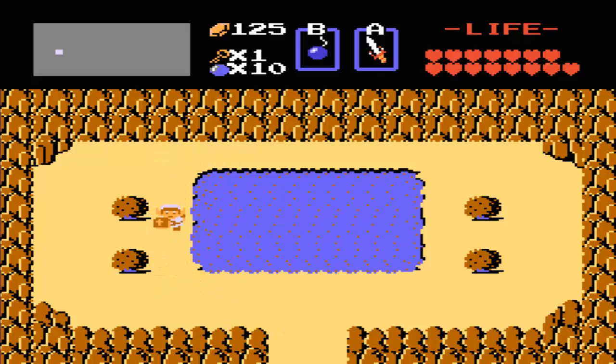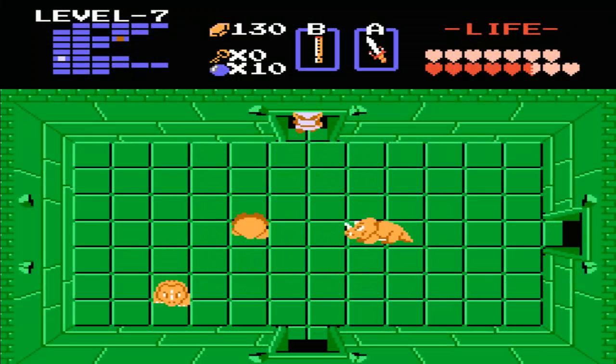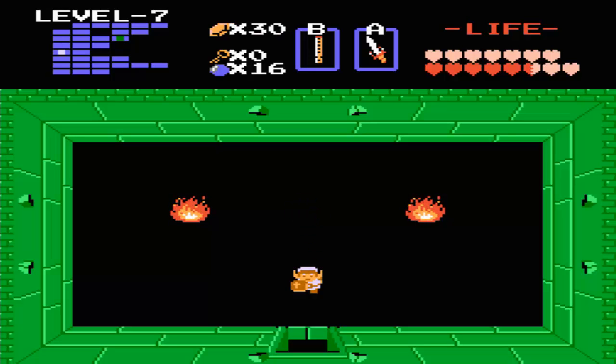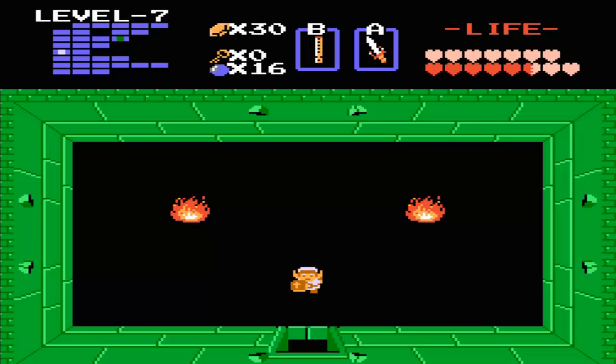That's it for this episode. In the next episode of The Legend of Zelda, we will be starting level eight — the last dungeon we need to go to to get the last Triforce piece. It's going to be very good. Take care guys and I will see you in the next episode. But before we end this episode off, I'll now show you what happens here — we now get 16 bombs, which makes it very handy. That is the maximum we can get in this game. See you guys later.